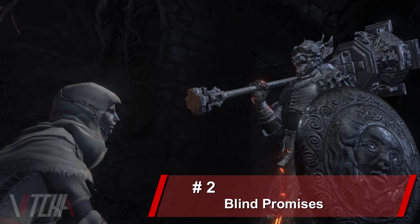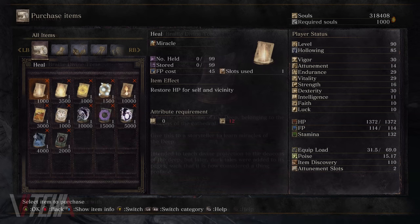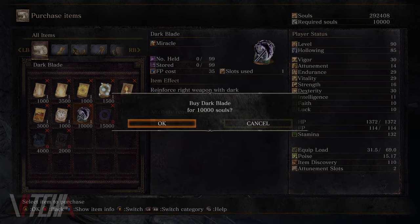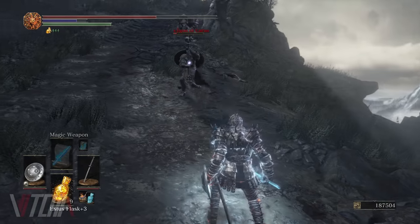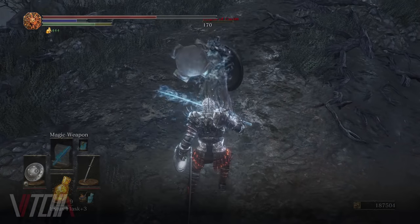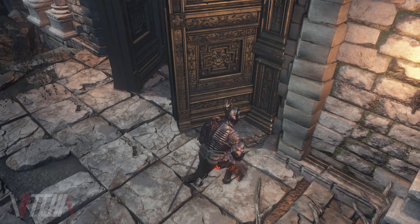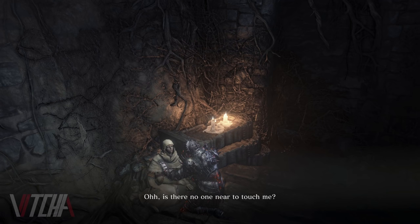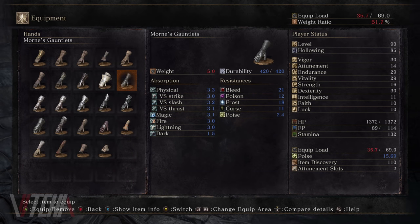For the next one we're going to talk about Eygon and Irina. As you may know, if you give Irina either the Londor tome or the deep tome, she'll learn some dark miracles. Nothing happens until you actually purchase one of these dark spells from her. If you purchase any of these dark miracles, Eygon will take her away from the Firelink and attempt to save her from falling deeper into darkness. Here you're able to confront and kill Eygon. After killing him you can purchase his armor and return Irina to the Firelink Shrine. After this point Irina will ask you to touch her, and what you may not know is that there's secret dialogue if you're wearing Eygon's gauntlet.